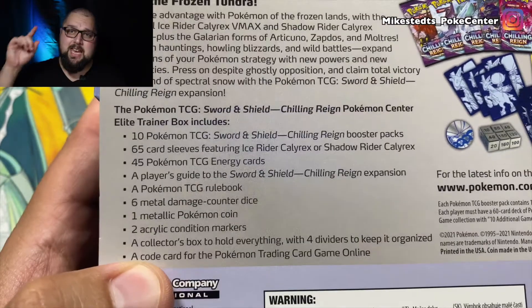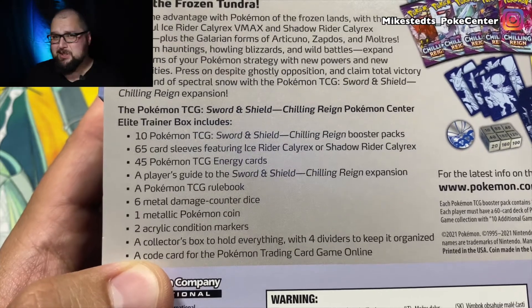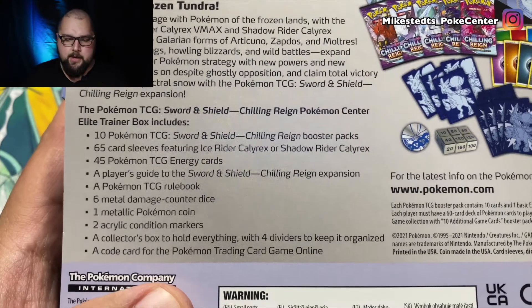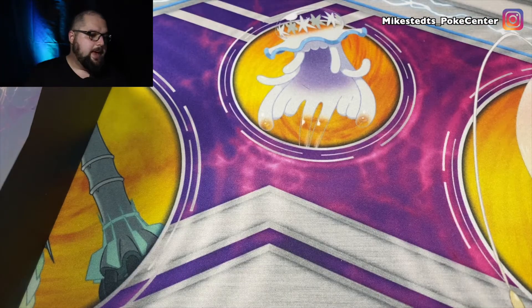We're just gonna get right into it. You guys have seen what's in here before, so I'm just going straight to the packs. To clarify: we got 10 TCG booster packs listed, but as stated in Monday's video, they only sent me eight. I don't know if it counts for this one, but I did get an email about it. We'll also get the Moomin coin, the counter dice, and all the same stuff we normally get in ETBs.